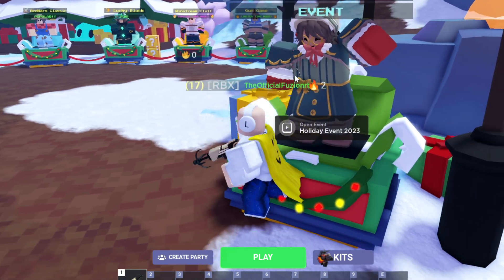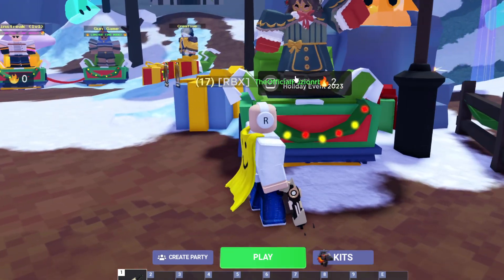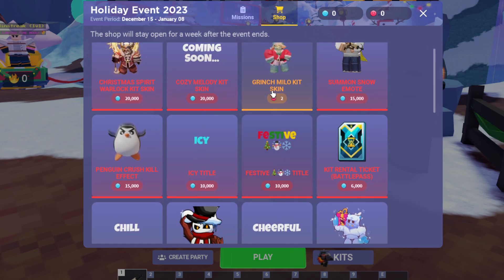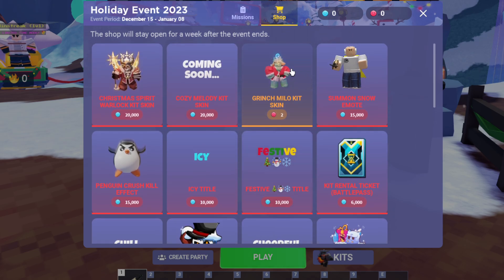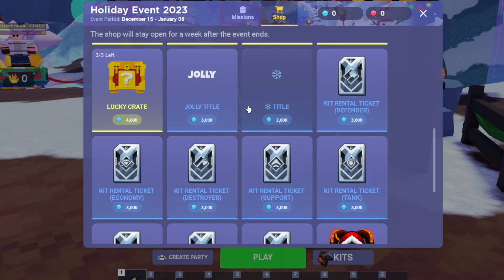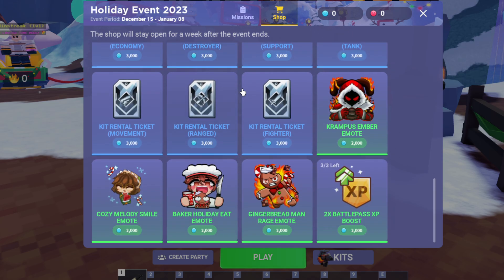You can actually notice right here the Holiday Event 2023. If we go to the shop there's a bunch of things — there's the Grinch Milo kit skin, the Christmas Spirit Warlock kit skin, a bunch of emotes, kit rental passes — basically everything.